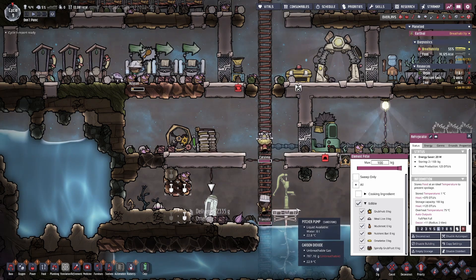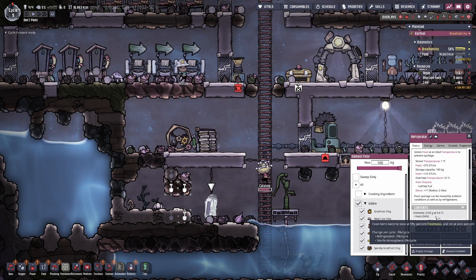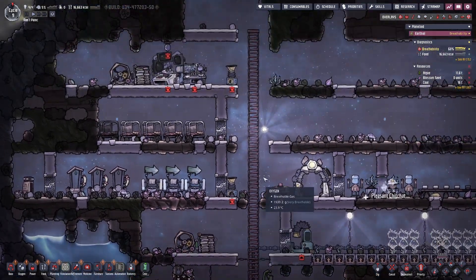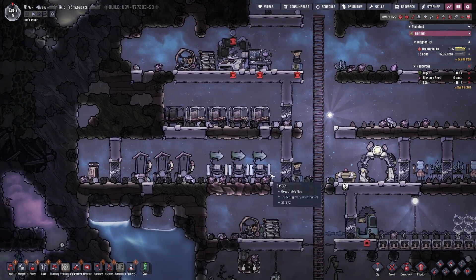And the refrigeration will knock it down — it says 5%. What am I researching? Oh, the smart battery. Then we get the rock crusher and the automation wire.